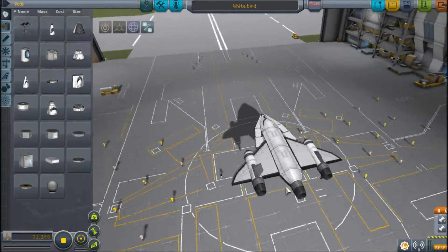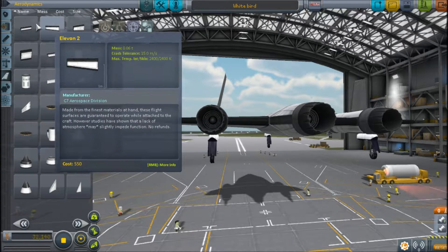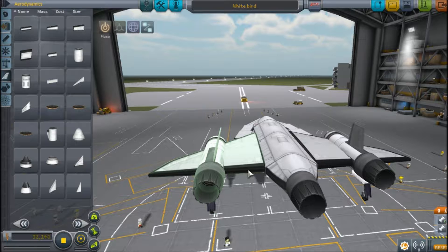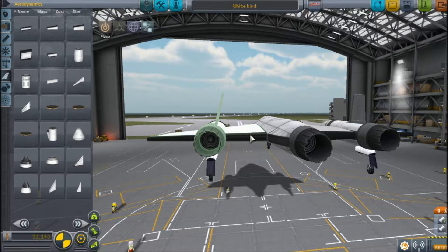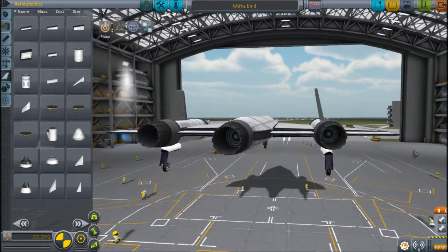Let's revert to the Space Plane Hangar and do some minor editing. I need some elevons I guess - yeah, put elevons here then. How big is this? Not very big. Okay, put this on - let's put it on properly. I really hate trying to put elevons and stuff in this game, it's really hard. There we go - that looks pretty nice, yeah, looks good enough.